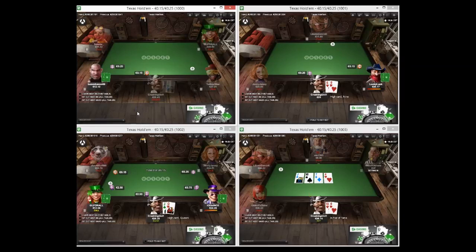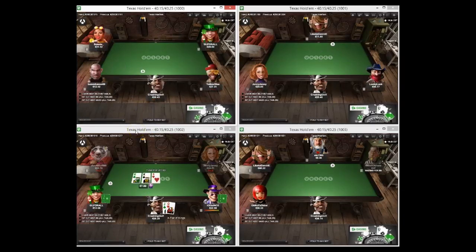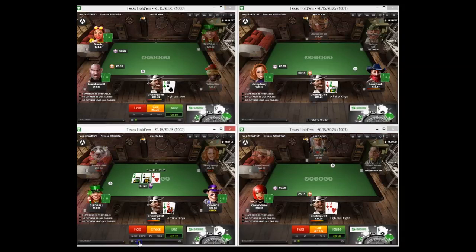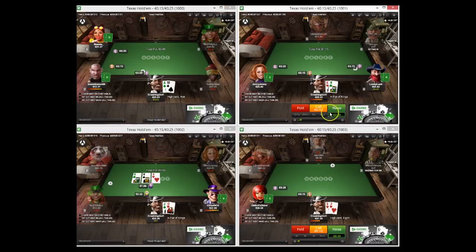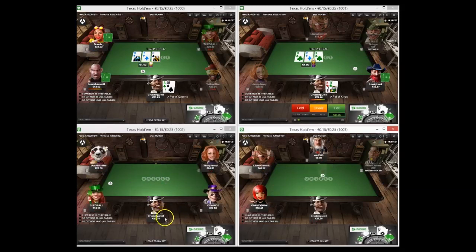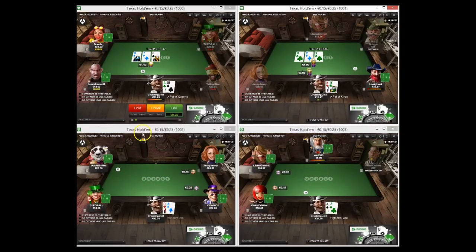Jack-five-two - too loose to open so we're going to fold that. Get called in two spots on a king-king-nine - I think this is a really good spot for a small c-bet. I'm going to have kings and ace-king more often than others so I like a third-pot-size bet, even into two people. I'm going to three-bet my kings and fold my eight-deuce. The jack-queen we take down with a super small bet which is glorious.